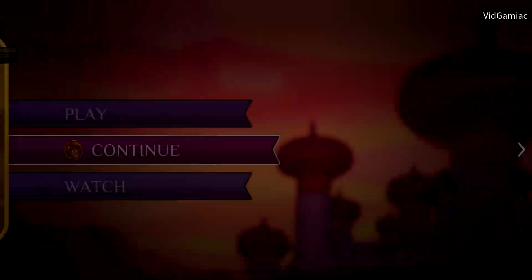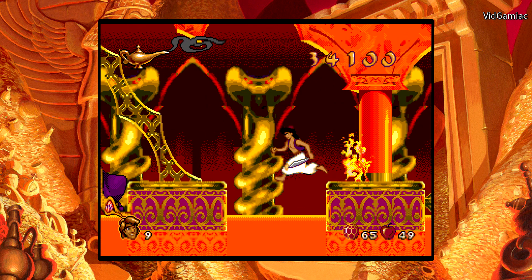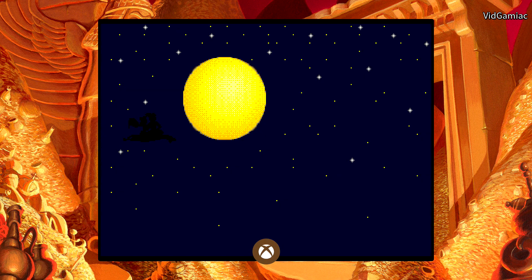That should kick you back out to the main menu. Go to continue, and that should pick up where we left off. Once you're here, make sure you either finish the boss fight by defeating Jafar, or you can just hit the pause button and punch in this cheat code — XAAXXAAX — and that should skip you to the end credits and, more importantly, give us our achievement.